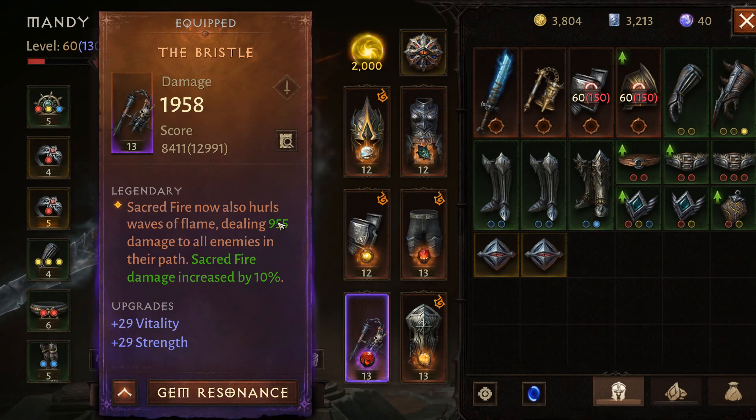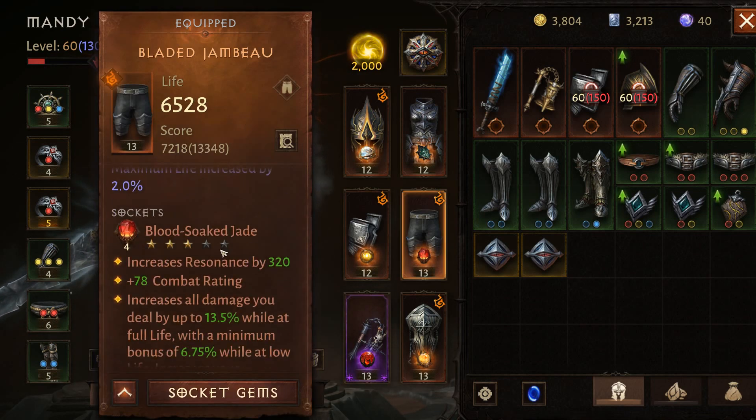The Bristle chest piece now also holds wells of flame, dealing 955 damage to all enemies in their path. This is a must-have if you're running PvE — it's really really important.